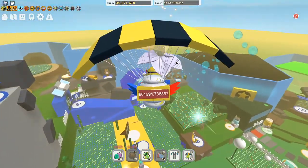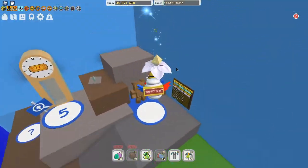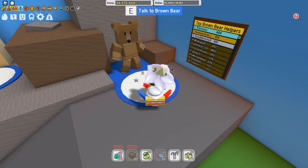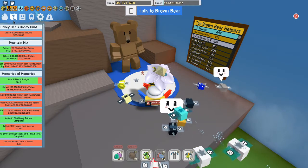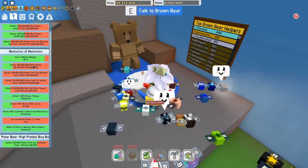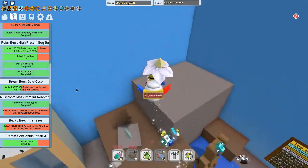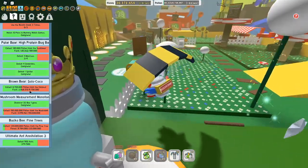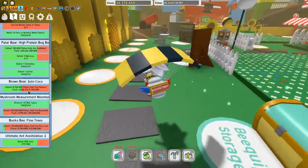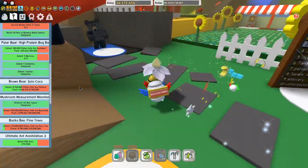Next is Brown Bear over here. If you do 100 of his quests — they progressively get harder — he will give you a mythic egg. They're really starting to ramp up for me. The one I've got right now isn't that bad: eight million from coconut. But I can't beat the coconut crab, so it's actually kind of hard, because my bees are attacking the coconut crab, which is really annoying.